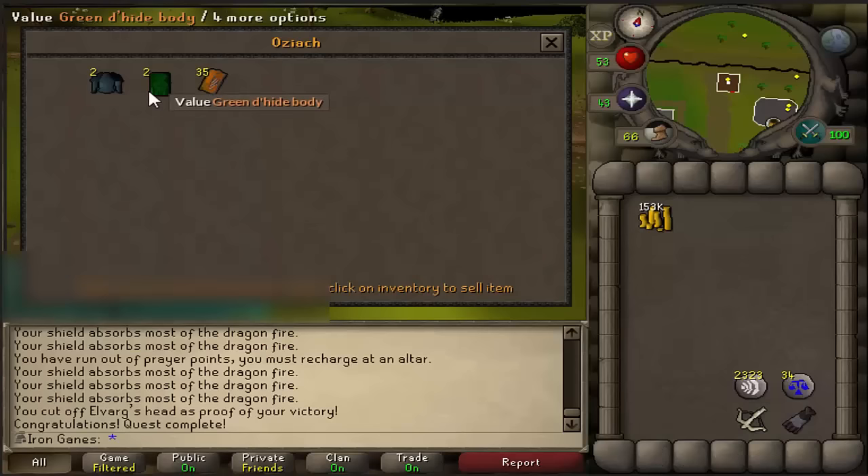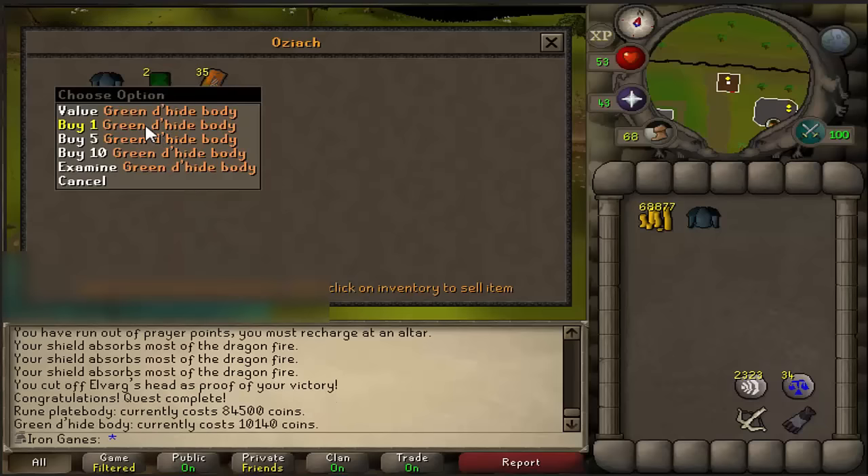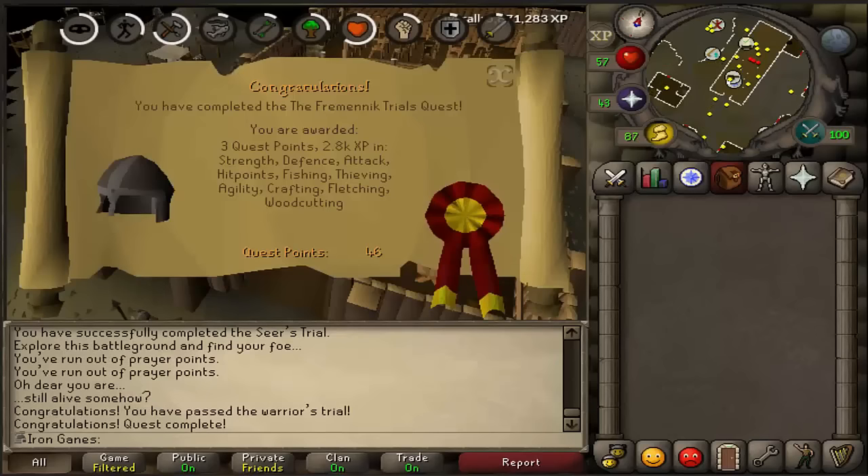Let's go ahead and buy this rune platebody from him. And we might as well go ahead and get a green d'hide body as well. Yeah, I'm speechless.